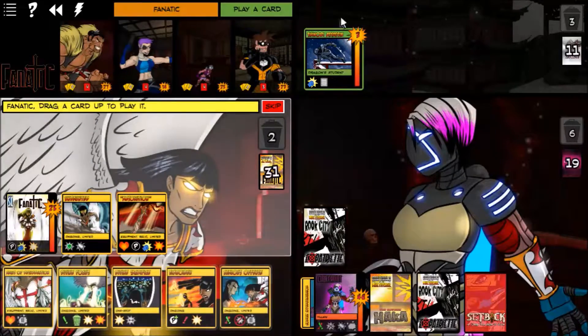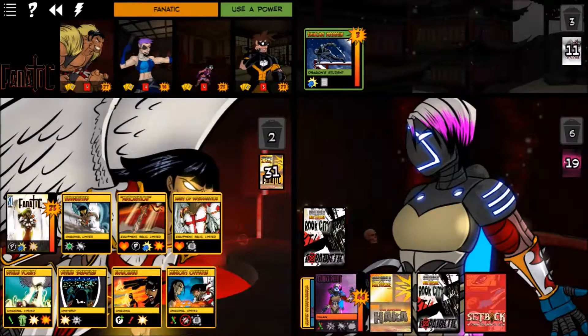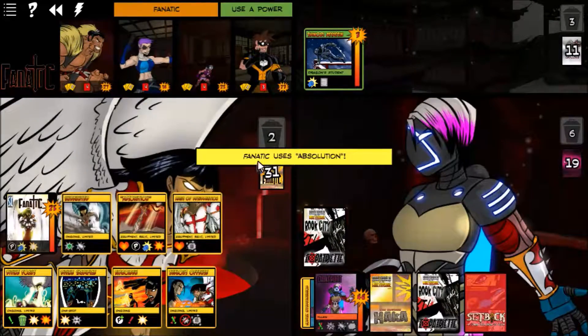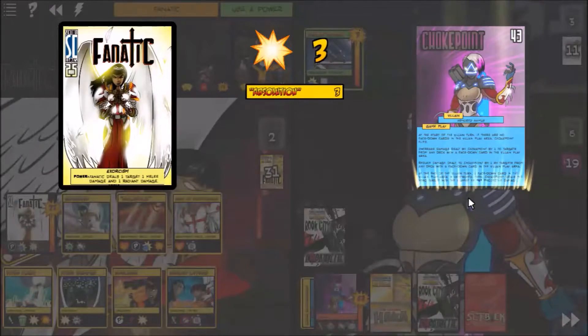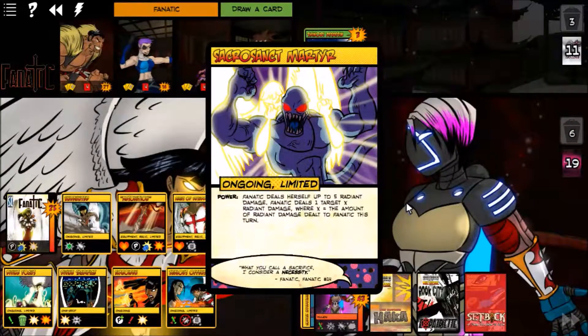Zealous Offense doesn't work against the villain or this guy for reasons. I think putting this equipment into play could give her an equipment card she can destroy if we want. We'll use Absolution and do some radiant damage to Choke Point.